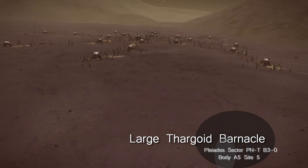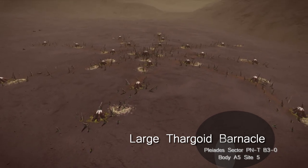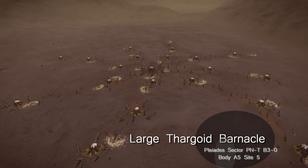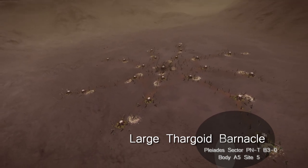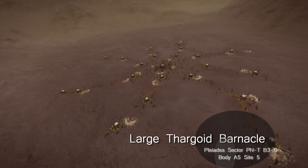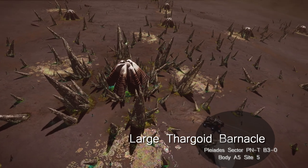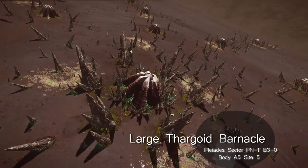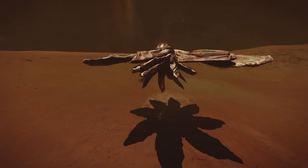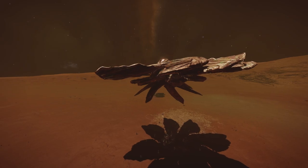The type of life that is least likely to change significantly are Thargoid barnacles, as they are currently classed as Thargoid rather than biological in the system map. It is therefore likely that the layout of barnacle sites will probably remain the same. What may change is the number of sites and their locations on a planet. The nearest Thargoid barnacles to the bubble can be found in the Pleiades and the Colesac Nebula, with the large barnacle viewed above being the fifth barnacle site on the fifth planet in the Pleiades sector PM-T B3-0 system. In addition, some barnacles are a source of meta-alloys, though the refined Thargoid unknown structures are a more reliable source. Thargoid interceptors can also visit barnacles on refuelling missions.